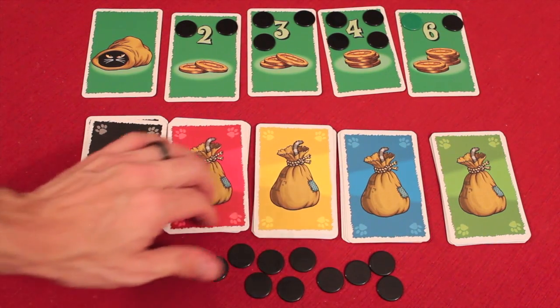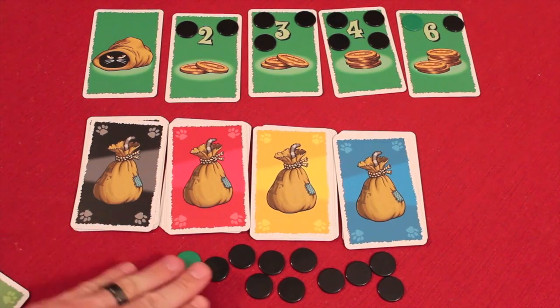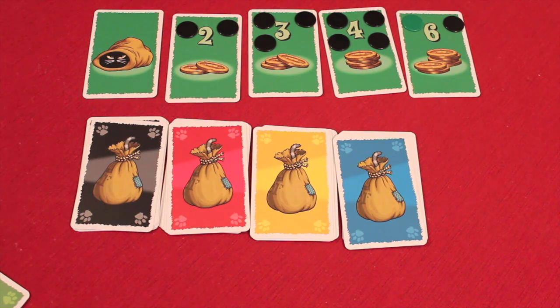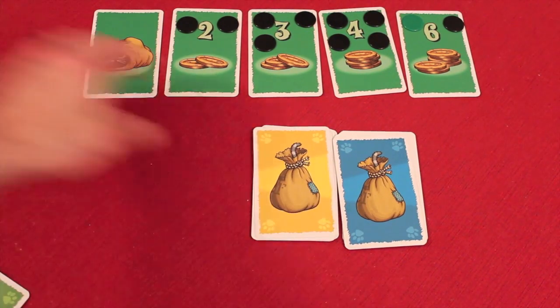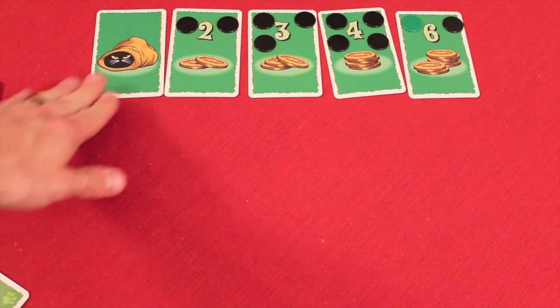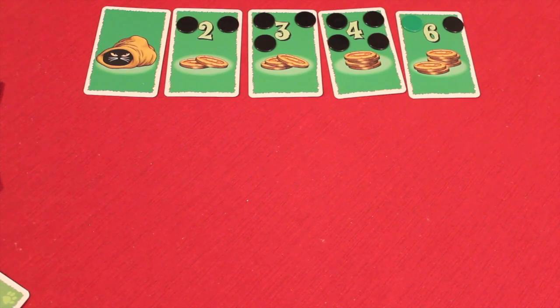At the beginning of the game, everybody gets to pick a color of their cat-in-the-sack cards, and they get 15 mice — this is the currency you'll be bidding with. You get a five and ten ones. Then everybody takes their cards and the game starts. We have the cat in the sack set up, with values two, three, four, and six for the bidding auction.